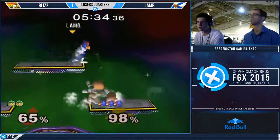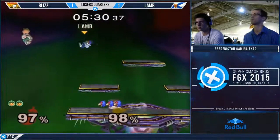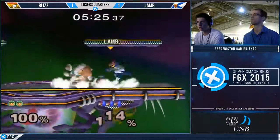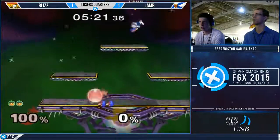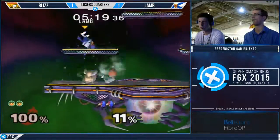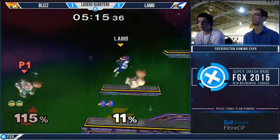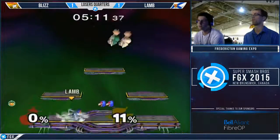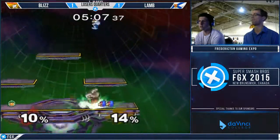The taunt worked so well for her last time, she was like let's go again. Lamb using these platforms very well — zero to a hundred here, pretty much. Nana actually put in work. I think that's the first useful thing Nana's done — maybe in the past two sets. Lamb with a smart cross-up between going from Nana to Popo.